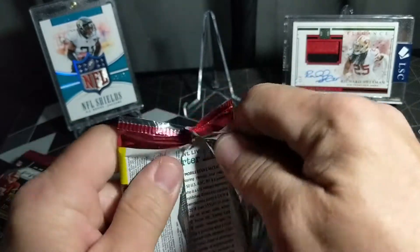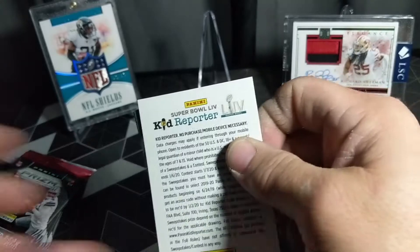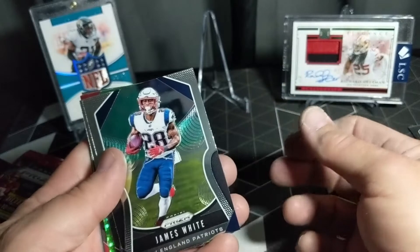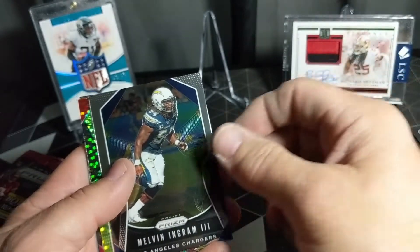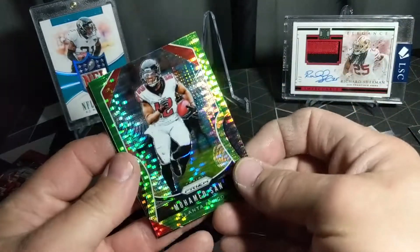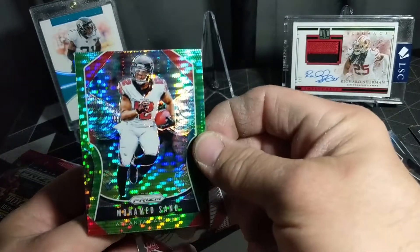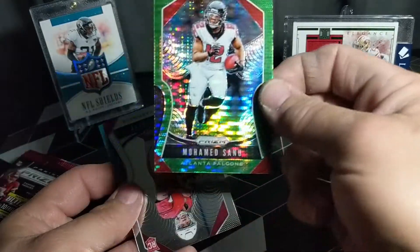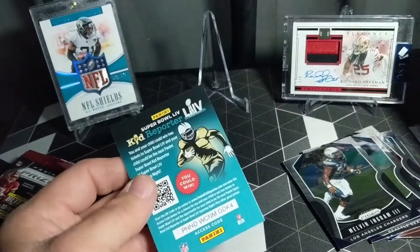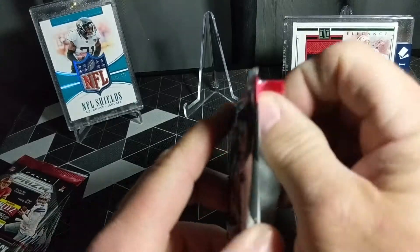Usually you see more silvers out of this. Looks like our greens are in here — James White, Melvin Ingram, and Mohammad Sanu green pulsar. Looks really nice on camera, doesn't it? And Kyler Murray base rookie. Green pulsar is pretty awesome.